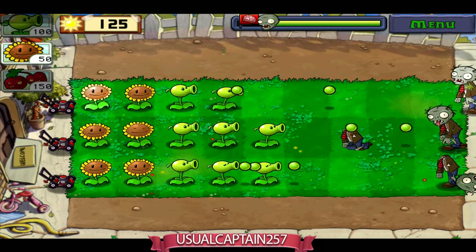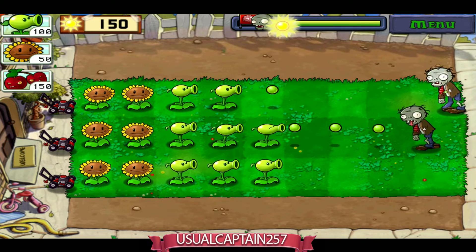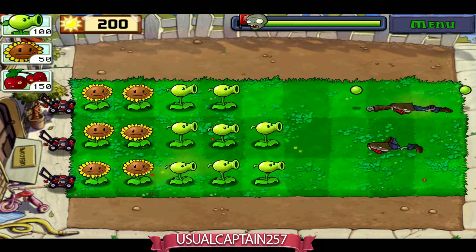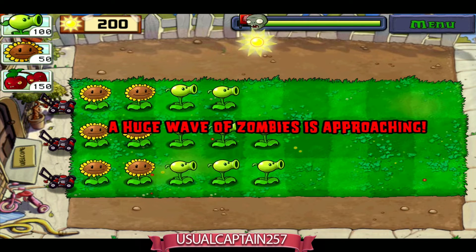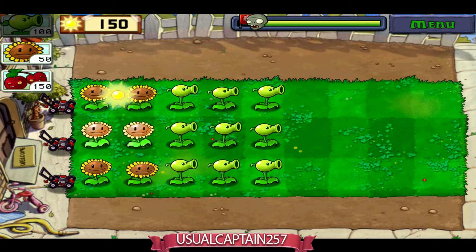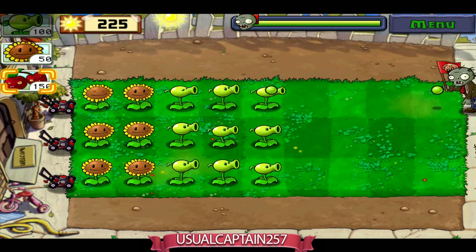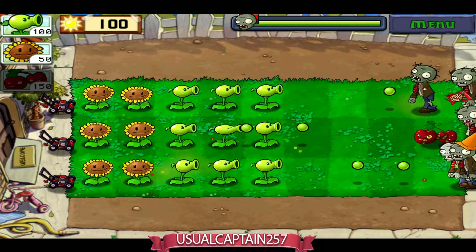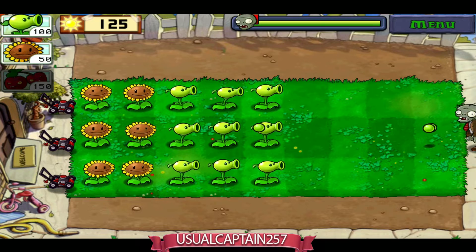So for the video, what I'm going to do is plant three layers of pea shooters, and whenever a huge zombie wave approaches I'm gonna use the cherry bomb. Right now I'm gonna use the cherry — just plant the last pea shooter there. Now I have the cherry, so I'm just gonna blow it up right now. Done! The huge wave of zombies is done.